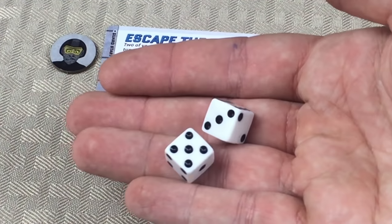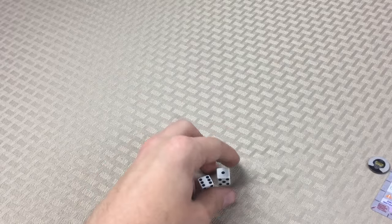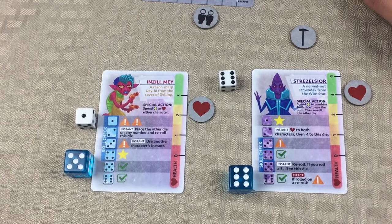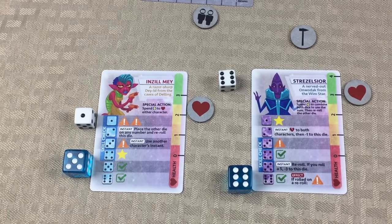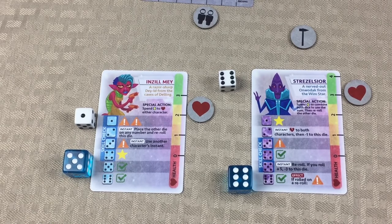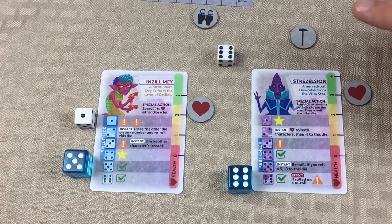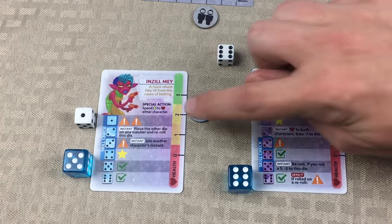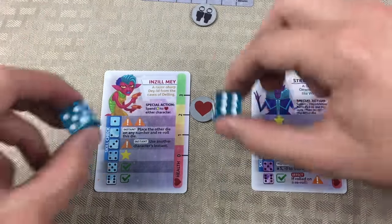We're going to grab the skill check dice and hope nobody gets hurt. Dang it — a one and a six. We don't want a six, and a six isn't going to get us anywhere. Rather than spending energy to re-roll, we're going to go ahead and take the hit. I want to save that energy just in case of an emergency. We're going to give Mr. S another wound, and that way they both have the same health. We were successful at getting our combination, so we're done with the skill checks — let's re-roll the action dice.